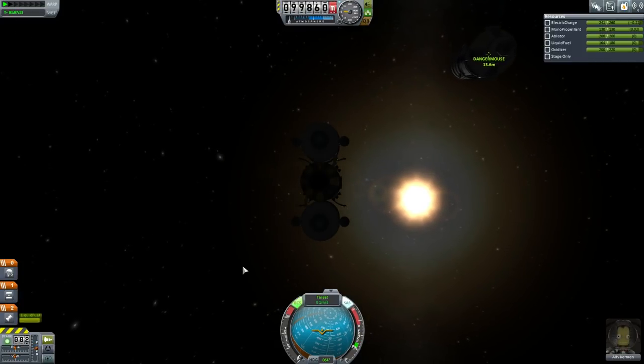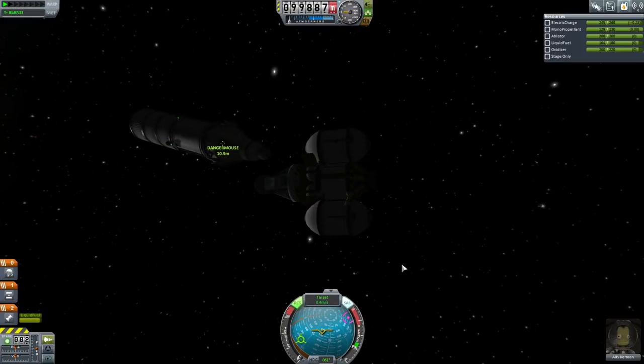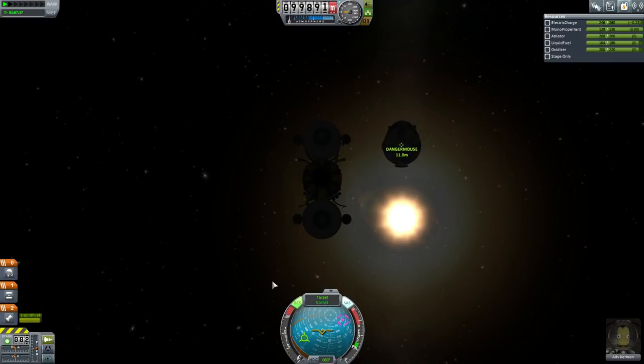Now we're going to take control by pressing R, and now we have a completely new set of controls — the translation controls. I and K control up and down, J and L control left and right, and H and N control back and forth. This is something you will experiment with. I strongly suggest pressing F5 and saving before you attempt this, in case you end up running out of RCS fuel.